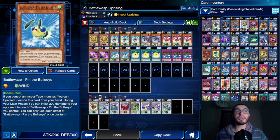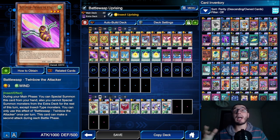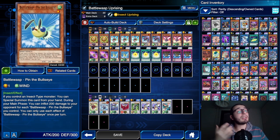Their special summon is nice because it lets you go into synchro summons. Keep in mind though: if you special summon Twin Bow the Attacker with its own effect from your hand, you will only be able to special summon insect-type monsters from your extra deck. But if you special summon Pin the Bullseye, you have no restriction basically.